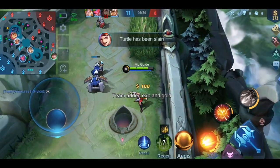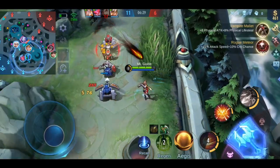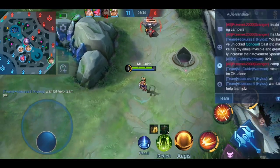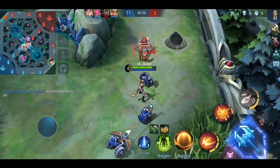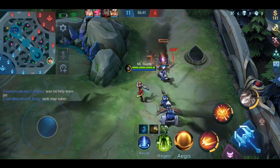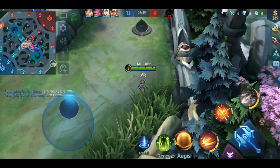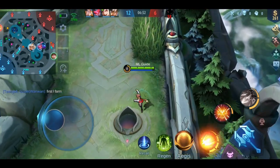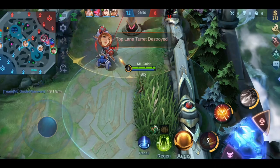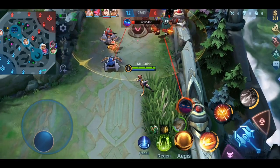Let's say the enemy already locked two assassins — Hayabusa in the jungle and Aamon for the gold lane. Do you think it's wise to pick a squishy marksman at that point? The answer is no. If they focus you, which good players will do, they will beat you around the park and you can't do much against it before your power spike. Instead pick a hero that can perform well on the gold lane while being able to sustain a lot more, like Bane, Argus, or Sun, who counter the enemy's assassins because they can't just one-shot you.